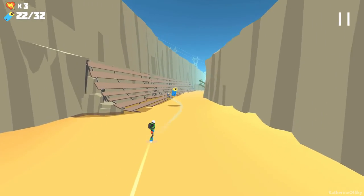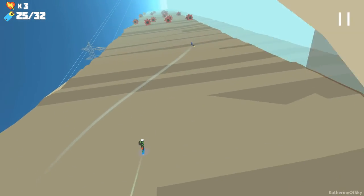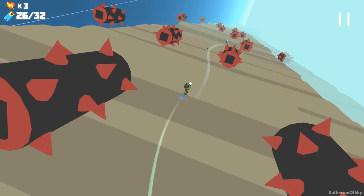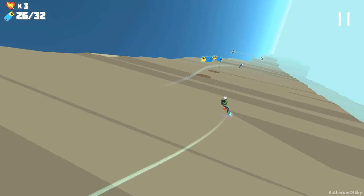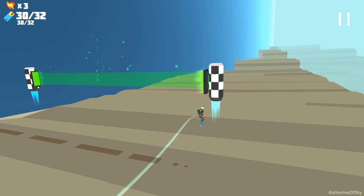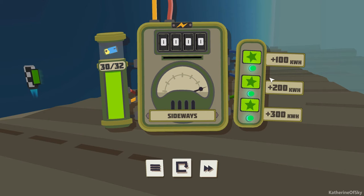Here's that bomb - I cannot do bombs. We've decided to change angles. Hello, brain melt! It's getting a bit cheese-tasty brain melts. So that was a part where my brain really decided to go. 30 out of 32 - that is not too bad. I'm fairly pleased with that result. 300 kilowatt hours!